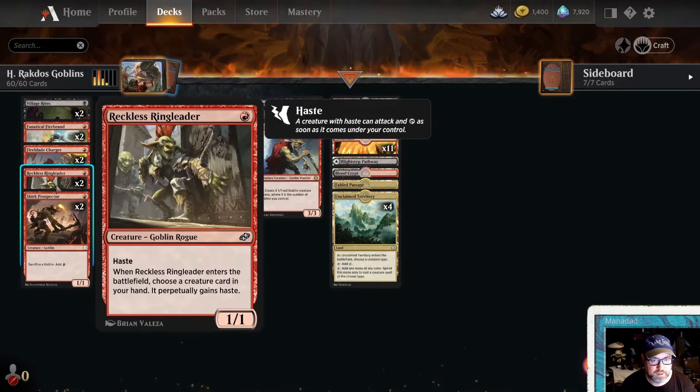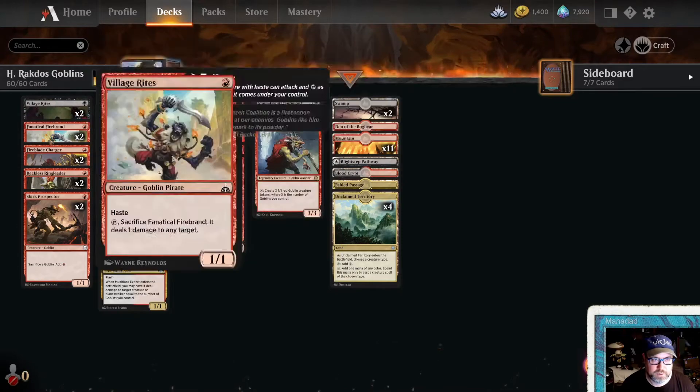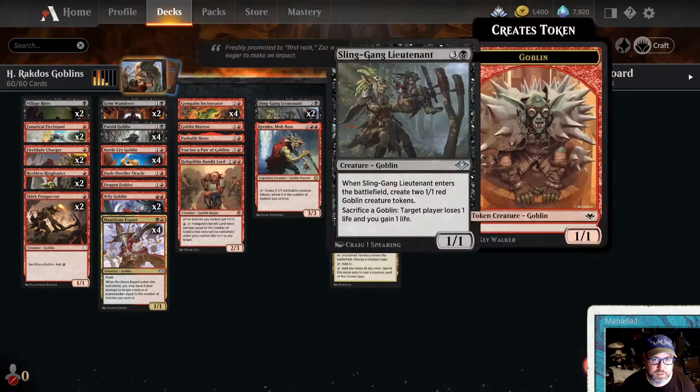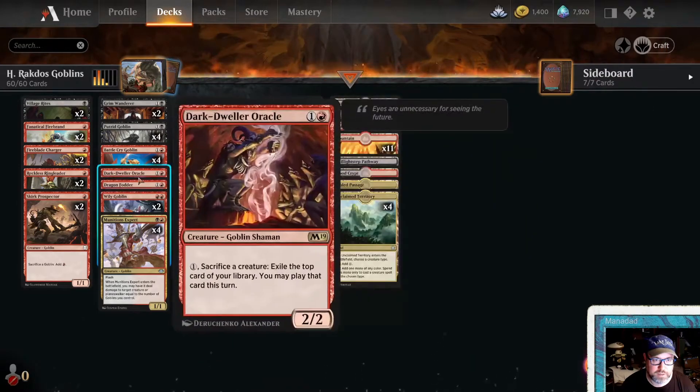I'm trying two Reckless Ringleaders from Jumpstart Historic Horizons. I've got two Grim Wanderers — a 5/3 Goblin Warlock that requires a creature to die, but that's not a problem in this deck. It self-sacrifices. We've also got Sling Gang Lieutenant as a sacrifice outlet, and one Goblin Dark Dweller which is a sacrifice outlet that costs one but lets you top up on cards.